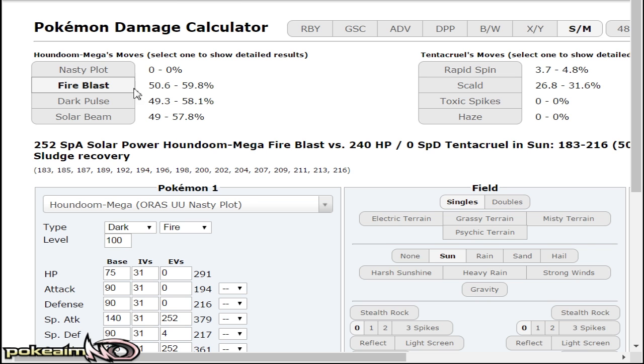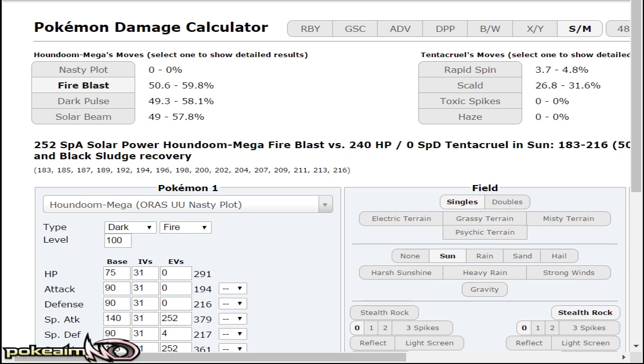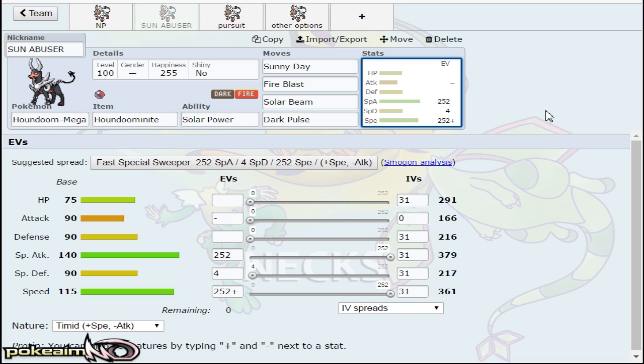You can just set up a Sunny Day and Fire Blast becomes a nuke in the sun. Versus Tentacruel — 50 to 59 percent. Solar Beam and Dark Pulse also pretty much 2HKO Tentacruel guaranteed after Stealth Rock. Solar Beam is really nice especially with the sun since you don't have to wait that turn of charge, and that KOs Keldeo, KOs Swampert, KOs Crawdaunt. Also, getting up the sun means you don't have to fear Aqua Jet. Though a lot of them run Hydro Vortex now. You do want to note that just because you have HP Grass to knock out Crawdaunt doesn't mean you should always go for it, because it can smack you with an Aqua Jet and if it's banded it should be able to take you out.